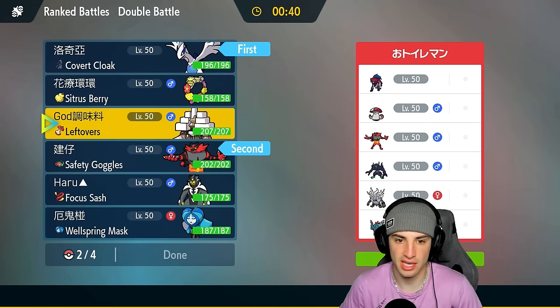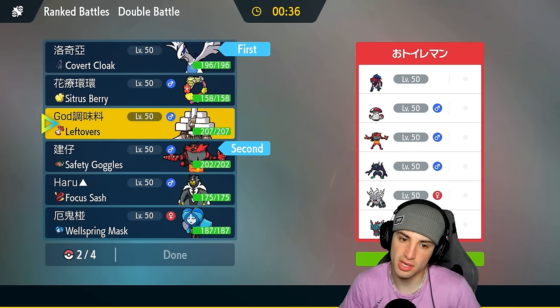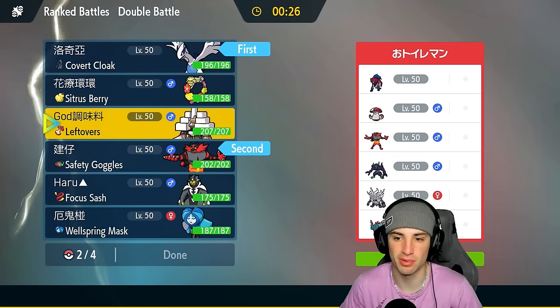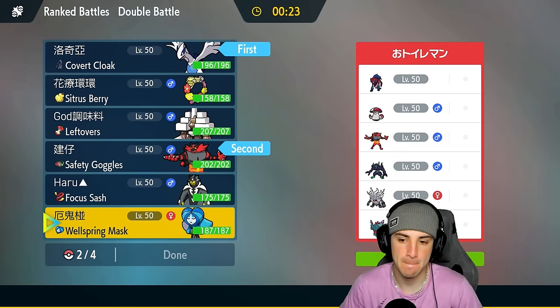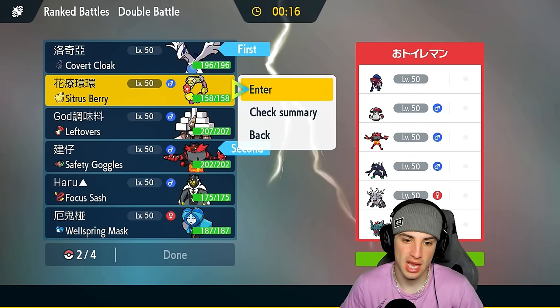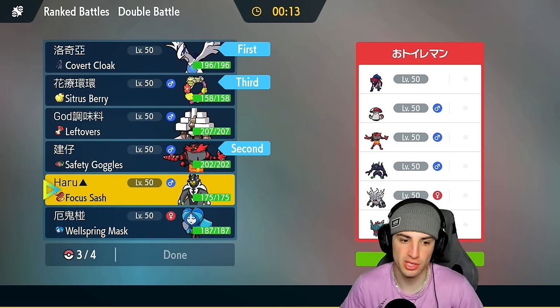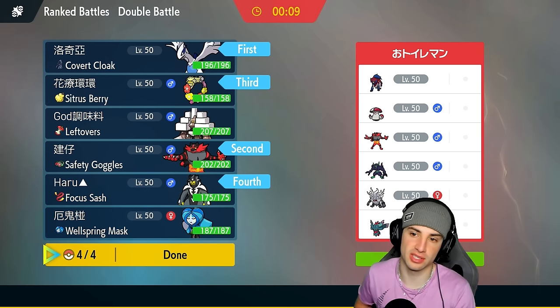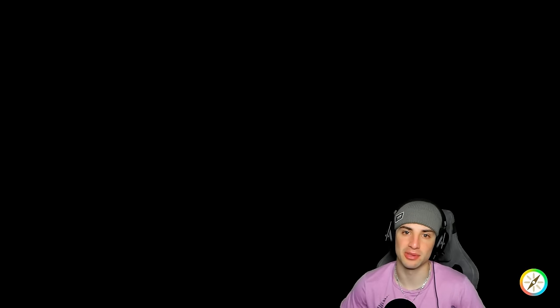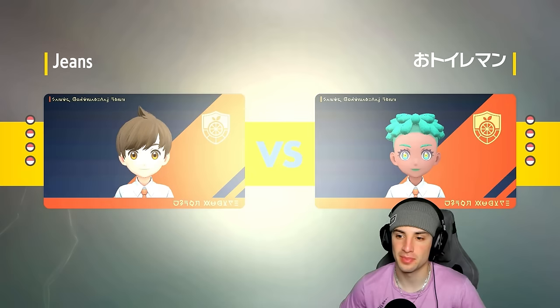I'm going to lead Lugia with Incineroar — a good lead just to fake out. In the back end we could go into Garganacl, which could be pretty good. Body Press looks a little scary, but with good Tera type — Ghost or Dragon — that can work out well against Body Press Zamazenta. I like having Urshifu with that crit, especially against bulky things — Wicked Blow can actually do some nice damage. So we're bringing Comfey in behind Incineroar.